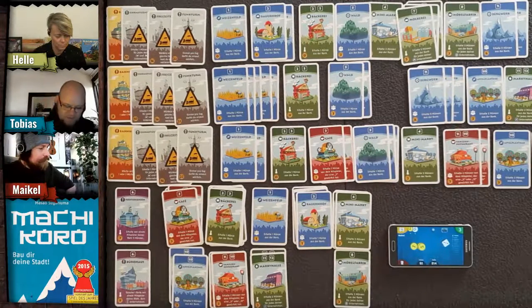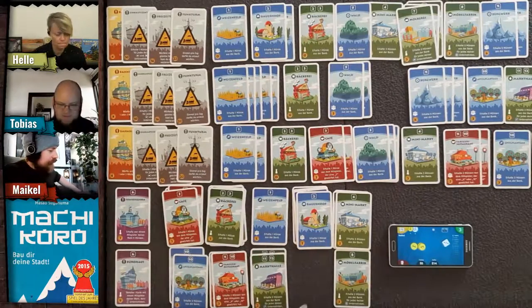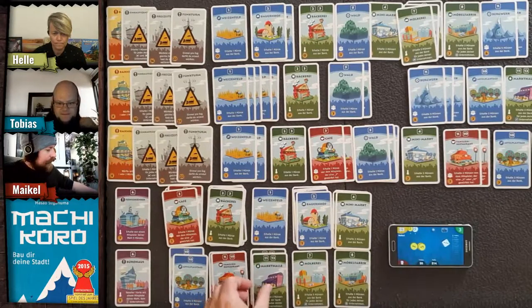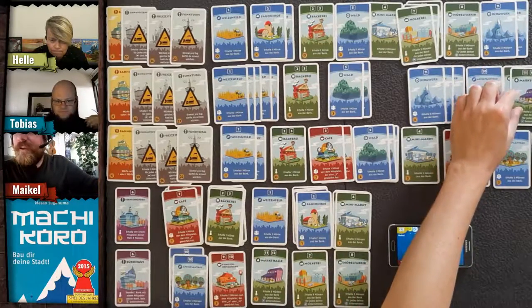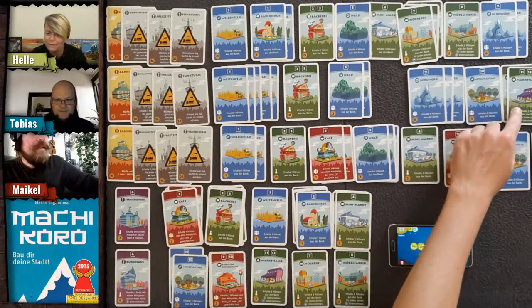Tobias buys the Markthalle — the fruit and vegetable market — which makes his wheat fields even stronger.